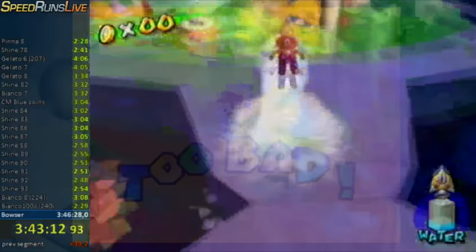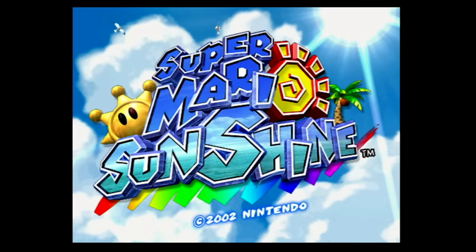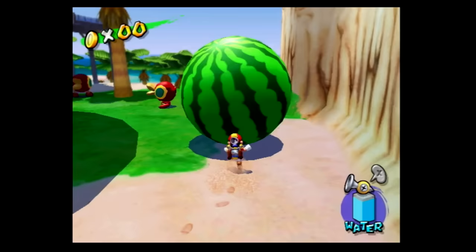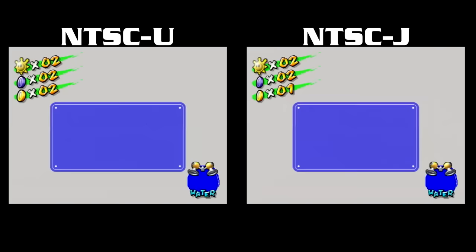2012 ended with a 3:43 from Samurai Man. He may have solidified his lead, but The Chicken would return to light a fire, coming within 20 seconds of the record on April 21st. Samu decided to remake his route and purchased the NTSC-J (Japanese) version of the game. While only a minor advantage for Any%, NTSC-J has a huge advantage for 120 Shines: a Japanese-only Gelato Beach skip discovered in 2012, and the Japanese version loading Delfino Plaza over half a second faster — significant given the large number of load times.